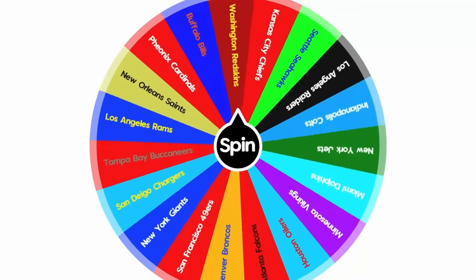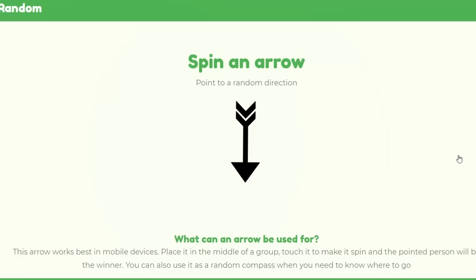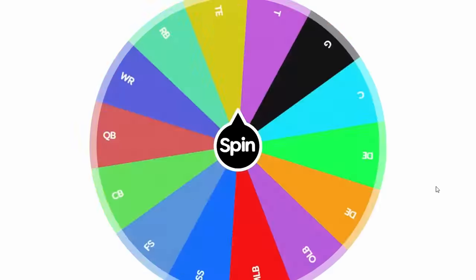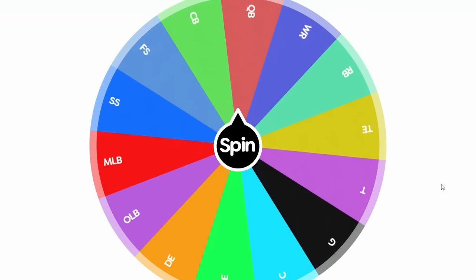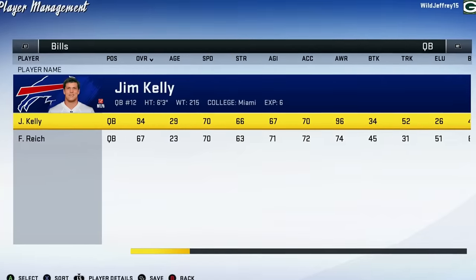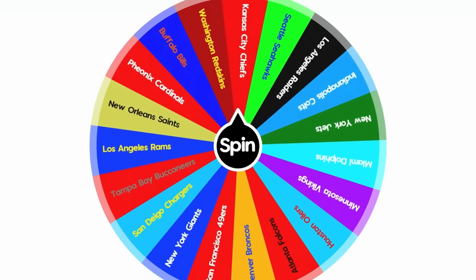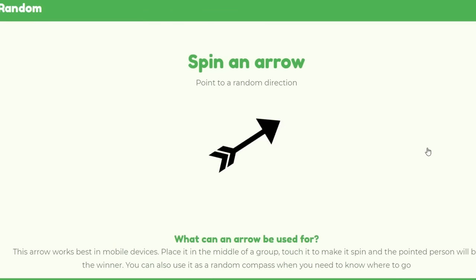The Bills feel like the Broncos of the last video. Hopefully it doesn't end the same for them. The arrow just gives them Vermont, but that means they get to upgrade a player — it's going to be Jim Kelly, who goes from a 92 to a 94 overall. Buffalo slowly gets more and more overpowered.